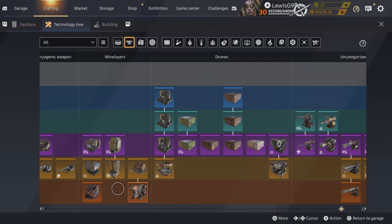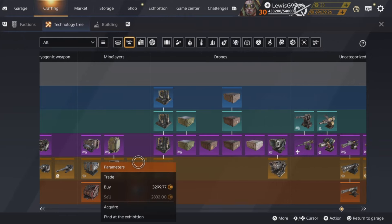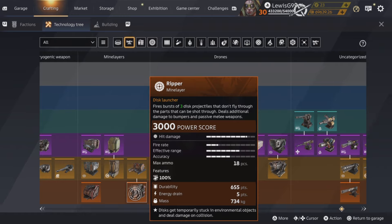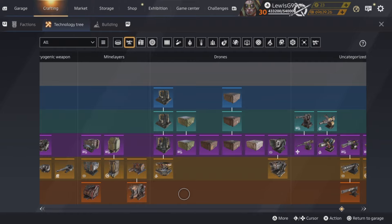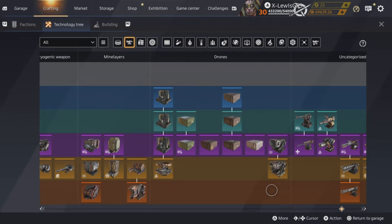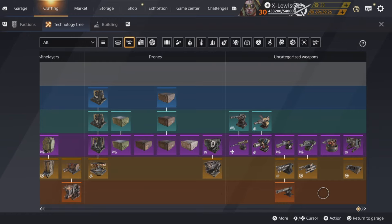Dove is crap — don't get Dove. Don't get Fortune either — the energy consumption is too high and they don't deal as much damage as you want. Same with Ripper — just not worth it. The fact that they deal less damage to bumpers than they should is just stupid. They're really fun weapons but they're not very good. Annihilators — I'm ignoring drones, they're for people who can't aim.